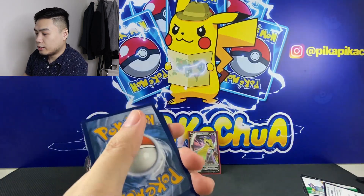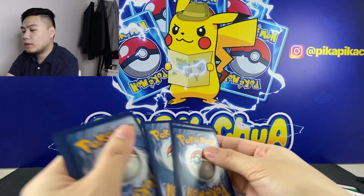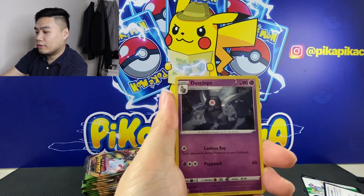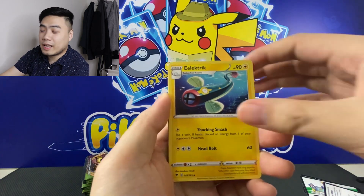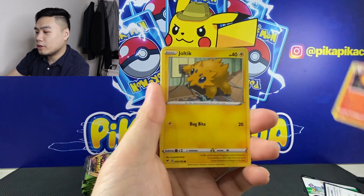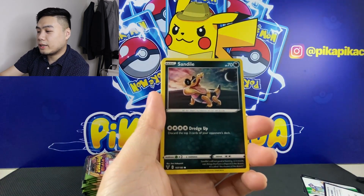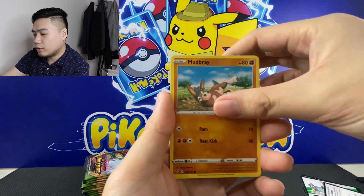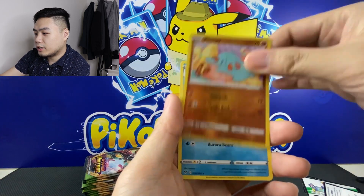Pack four: code card, we have Energy, Dusclops, Electrike, Charmeleon, Joltik, Sandile, Skiddo, Pikipek, Mudbray, and Phantump Reverse.